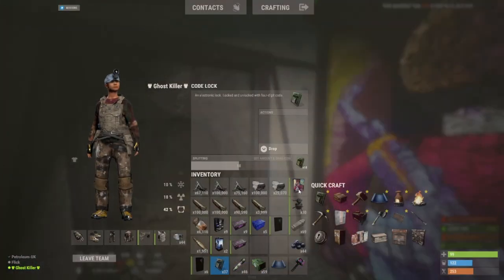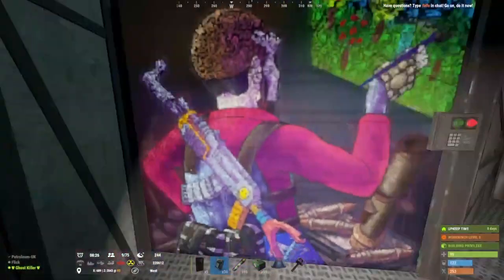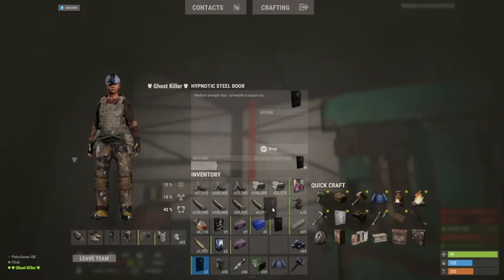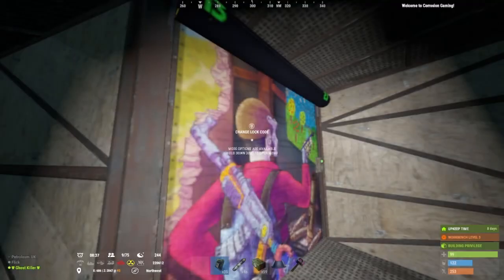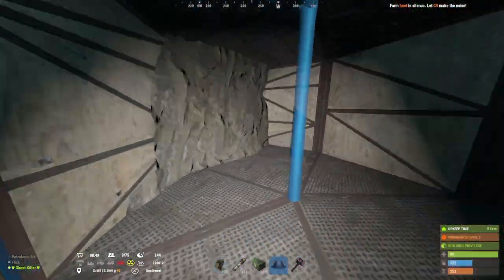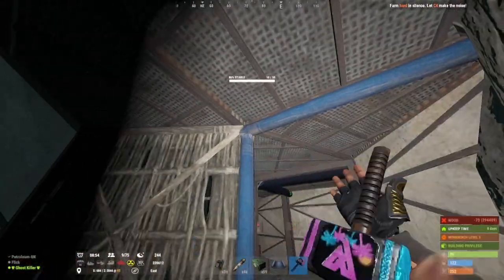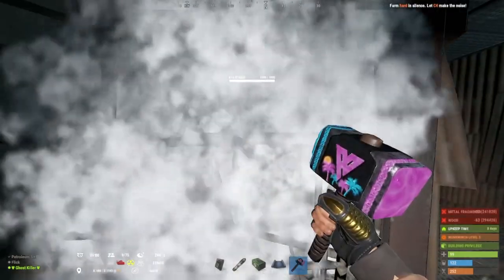One single door here — however you want to place it, or you can have a double door, totally up to you, but I just prefer single doors. And you've got a lot of room here as well. I'm going to put a garage door here, some more garage doors down — you've got all this space here which I'll make into a little loot room.